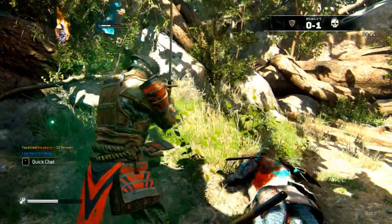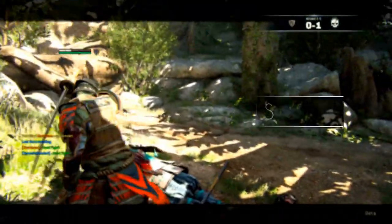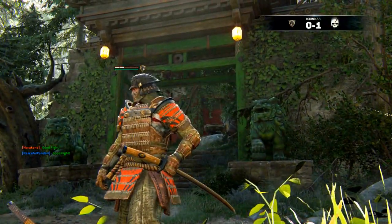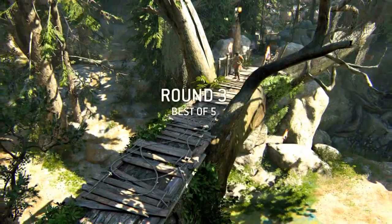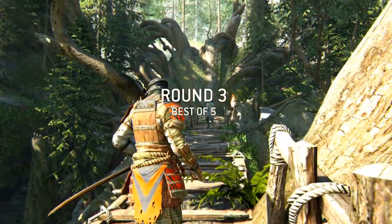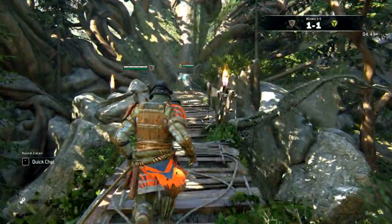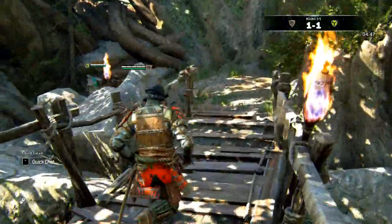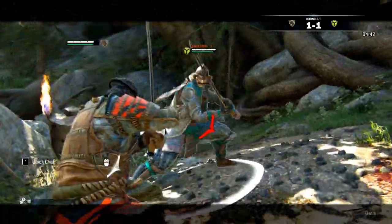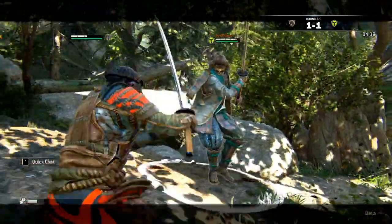Choose an easy champion. When you just started playing the game, it is wise to start off with an easy champion so you can get used to the controls. Champions that are overall considered easier than others are the Warden, the Warlord, and the Raider. They are fairly balanced champions, meaning that they aren't the quickest or strongest, but somewhere in between. These are mostly the easiest because of their block mechanics, since timing is less punished compared to the other characters.